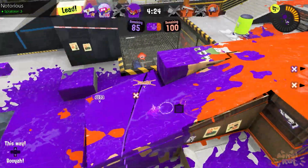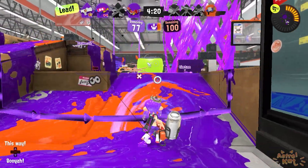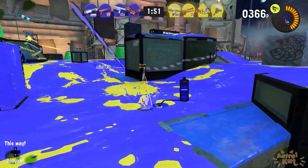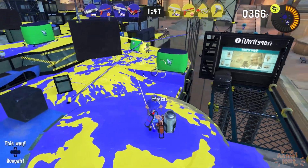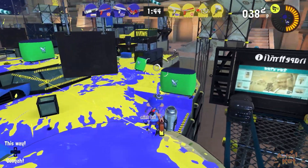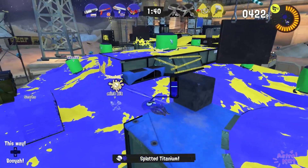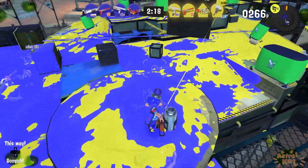For the Grizzco Splatling, this thing is taking literally everything I hate about fighting annoying players online and bundling it all into one absolute behemoth of a backline offensive weapon. The Grizzco Splatling would seem, at first, to function like a normal Hydra Splatling, with its immense range, slow movement speed, and a weird and very unnatural ability to call forth the absolute worst in every single Splatoon player. And everything will seem pretty normal until you begin to charge it.